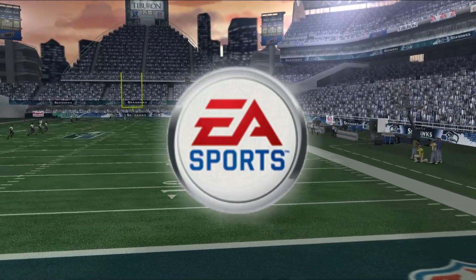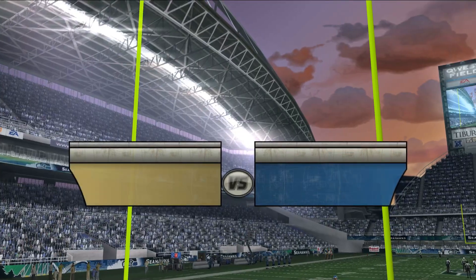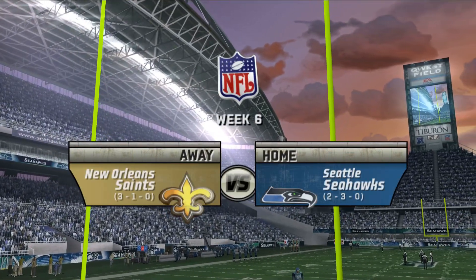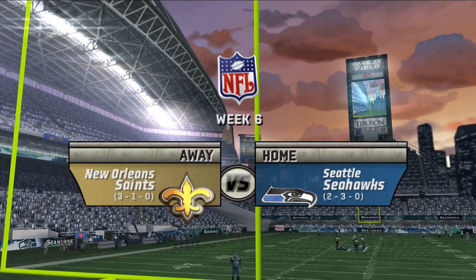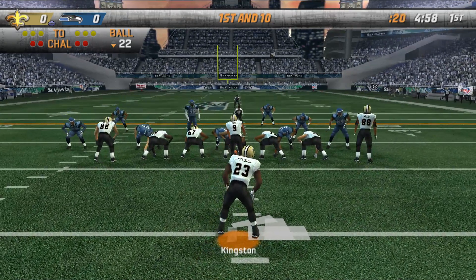All right, we're about to face Seattle — the 12th Man. Let's see if Kareem Kingston can do his thing. We're three and one, looking real good, let's get it. Oh man, they got me blocking on the first play — I want the ball, man.